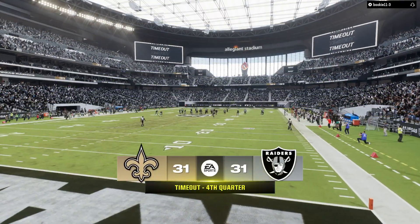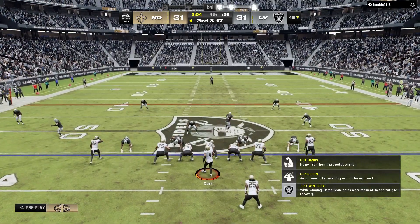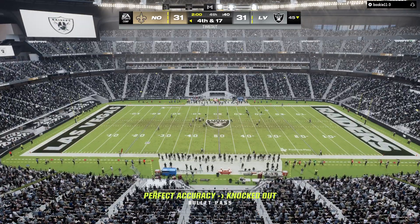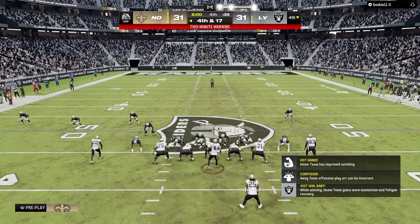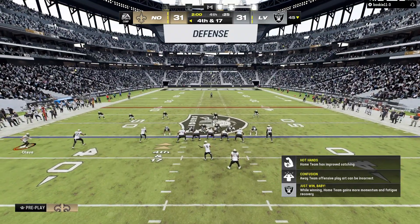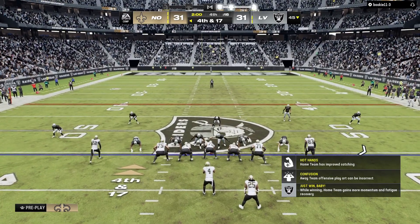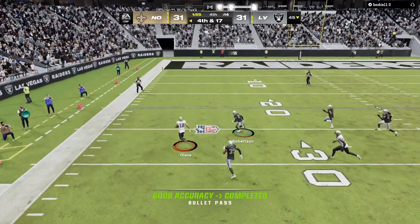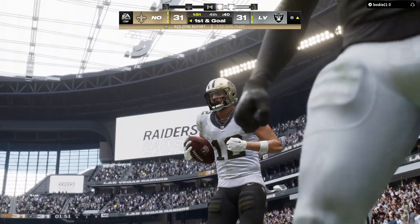Carr taken down — a timeout called defensively as they use their first timeout to force one more play before the two-minute warning. This crowd turning up the decibel level. Carr throwing now — all tied with two minutes remaining. And this pass is broken up — excellent coverage there on third down. On fourth down, Carr throws — slap pass complete to Olave down the left sideline — and he is going to have the Saints' first down! They convert in style — a big play on fourth and long.